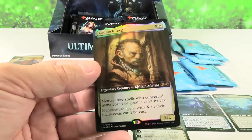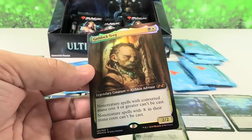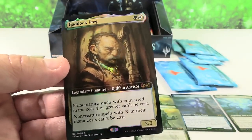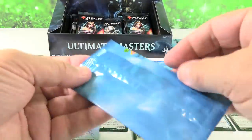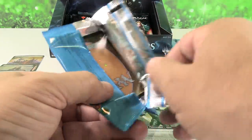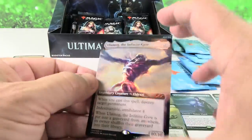Gaddock Teeg — known as Old Man Rudy for those of you who watch Alpha Investments. Cool looking card. Now we were talking about things being reprinted in Double Masters — I know some of the rares from this set have been announced. Oh no, it's being reprinted in Core 2021. Ruined Halo and Containment Priest are coming back in 2021.